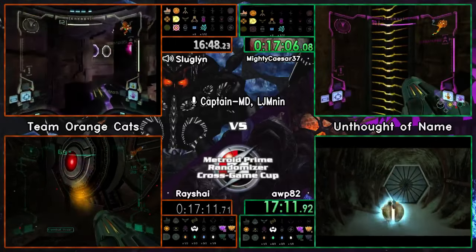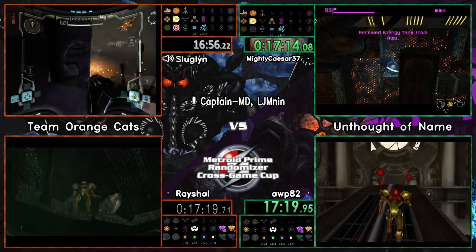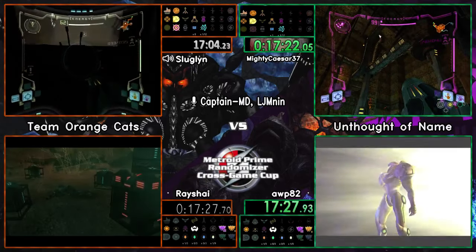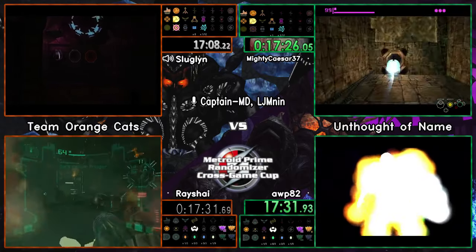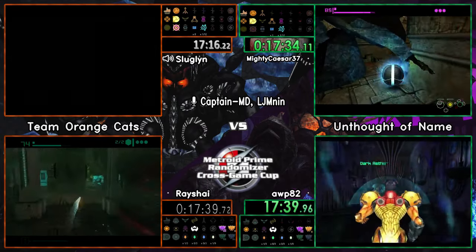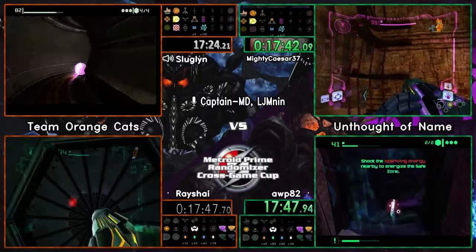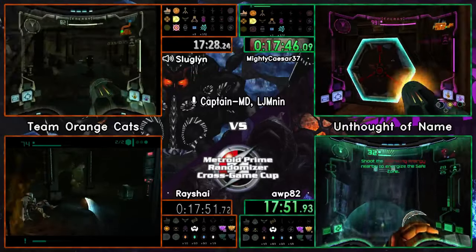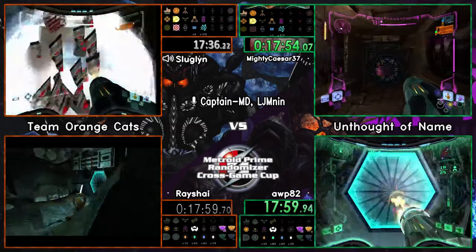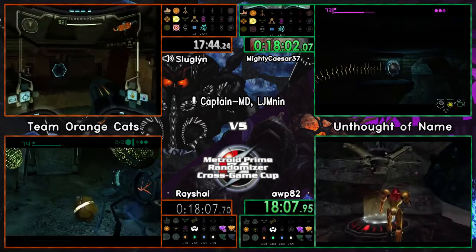We're going to see if we're getting ice beam or something like that soon, because reflecting pool is coming up. We have boost ball, more ball bomb, and spider for it, plus wave beam in play. Upper furnace had something interesting - those are power bombs actually. The spider track trip isn't currently in logic at this difficulty, so if there's a major upgrade back there it'll throw us into one of our many logic conundrums. And indeed, ice beam is required - for later - that's some rough logic right there.